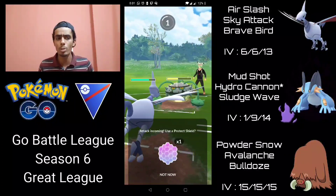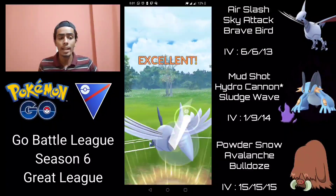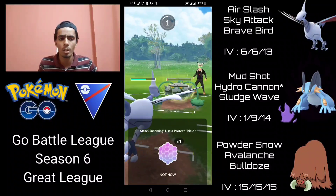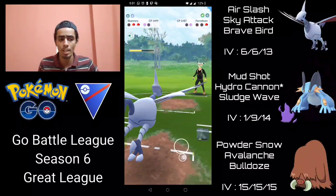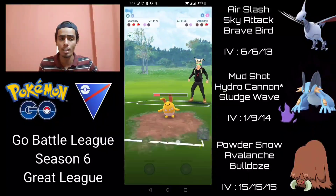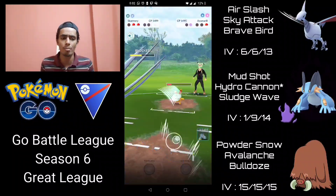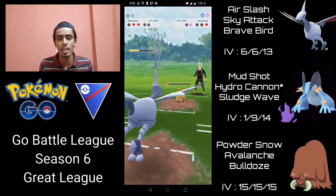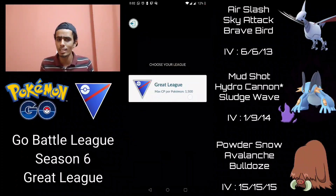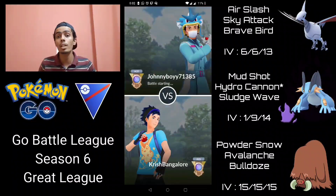That's fine — it puts Ferrothorn in Sky Attack range. I switch back to Skarmory, let the Mirror Shot go through since it's too soon to be Thunder, then go straight for Sky Attack, almost taking out Ferrothorn. I Air Slash it down — it's just more Mirror Shots, which are resisted. I throw another Sky Attack; they let it go through rather than using their final shield. At this point it's GGs. Any Ferrothorn not running Thunder is a fantastic matchup for Skarmory because you can completely wall it.